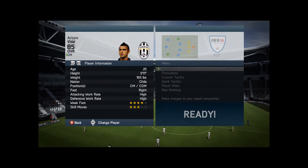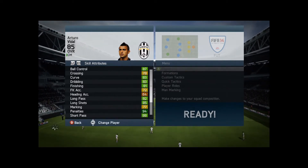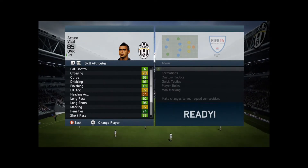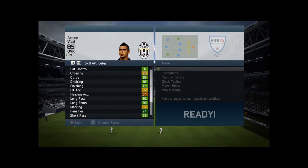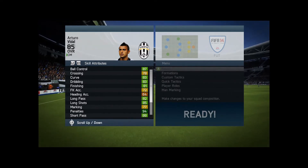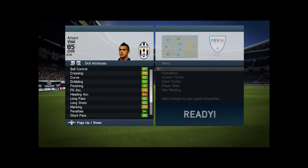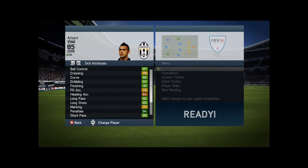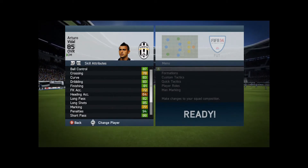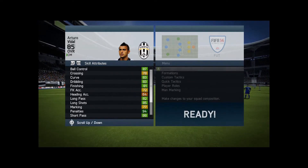Let's have a look at some stats. His ball control is 87, crossing 78, curve 83, dribbling 83, finishing 81 — though I think his finishing is probably a little bit better than that in practice. He's got the long shot taker trait, so anything around or outside the box he's got a good chance of scoring.